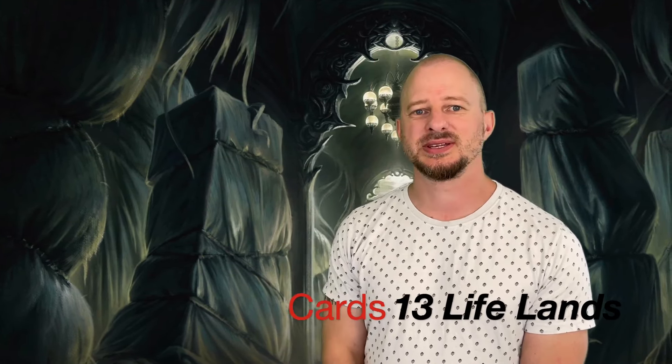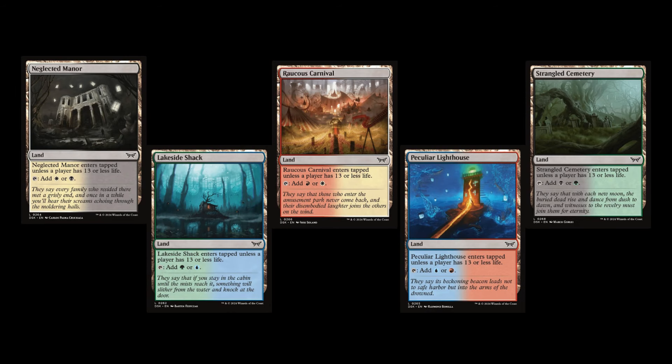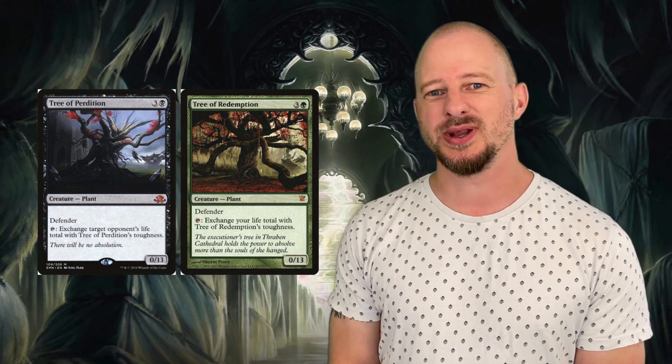Some other really interesting cards in the set of Dusk Morn are actually common cards — the 13-life lands. These lands come in 10 different variants, covering both the enemy and allied color pairings. Right now in standard, having lands that do not come into play tapped if any player has 13 or less life might not be that great, but there is utility for these lands outside of standard. For instance, you could combine them with the Tree of Perdition or the Tree of Redemption to really take full effect of that 13-life mechanic and have true dual lands. And there's also a card — I'm not even going to try to pronounce it, you can look at it here — that gives you a great win condition playing with that 13-life number.